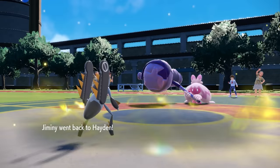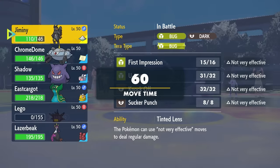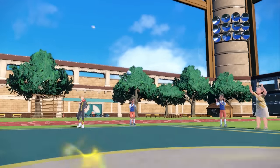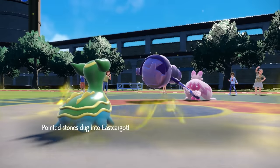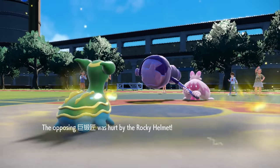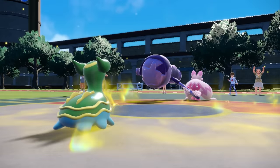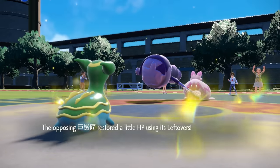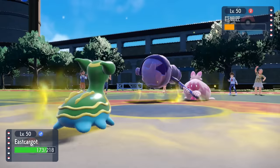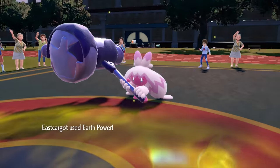It gets another chunk, and while it's not doing a whole lot to this thing, it puts it in range where the next times it switches in it can no longer be a check to Low Kicks. Main thing I want to prioritize is keeping good health on Low Kicks, as I'm not Heavy-Duty Boots — I have to come in and take Stealth Rock chip every time, which is significant. Just getting rid of all their answers to Low Kicks is one thing I'm trying to prioritize. They go for the Knock Off as I switch into Gastrodon. Funny thing about this Gastrodon — I am Sticky Hold with Rocky Helmet, but Sticky Hold doesn't work when this thing has Mold Breaker.